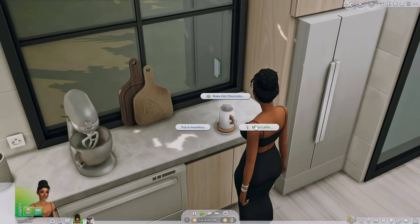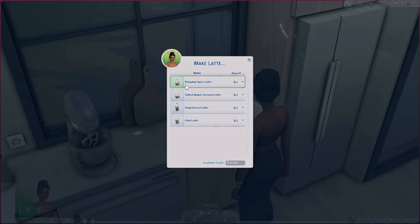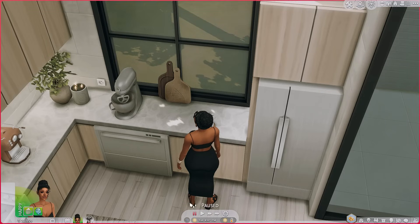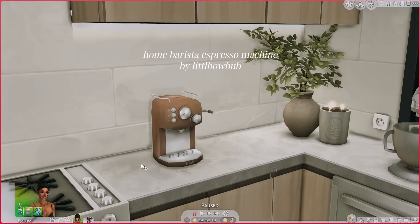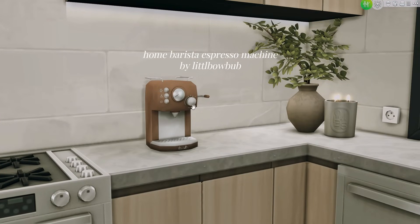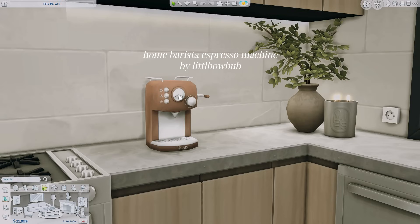Right here we have the option to make lattes — we have pumpkin spice, salted maple caramel, gingerbread, and chai. Little Bo Bub also has another mod: the Home Barista Espresso Machine. You guys need to look at the swatches for this machine because these have to be the cutest swatches I've ever seen.